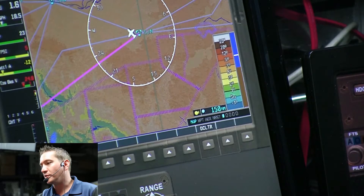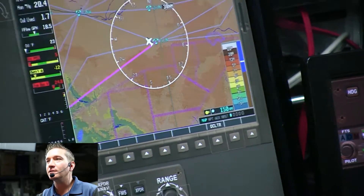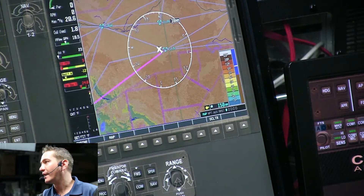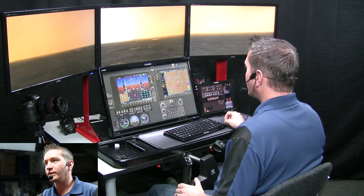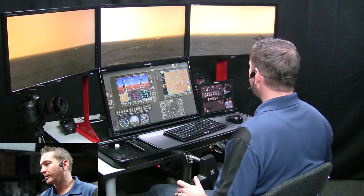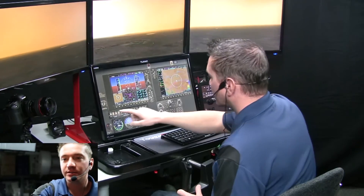If not, we're going to make our decision to pull CAPS by 2,000 feet AGL. We're going to start aiming towards a place to pull CAPS, and we want to make sure we have CAPS activated by 1,000 AGL. Now I'm going to start shutting down my engine and fuel systems — this is part of your engine failure checklist.